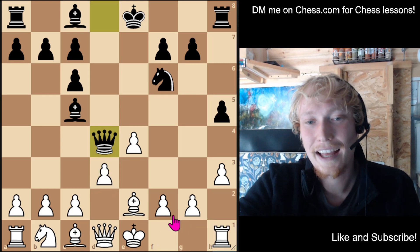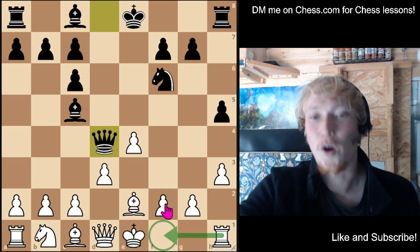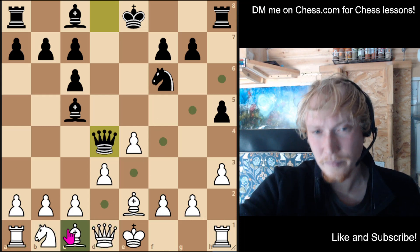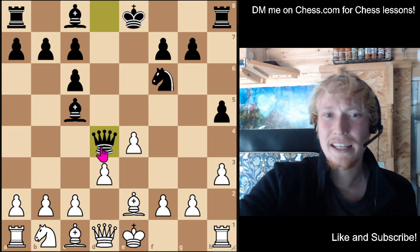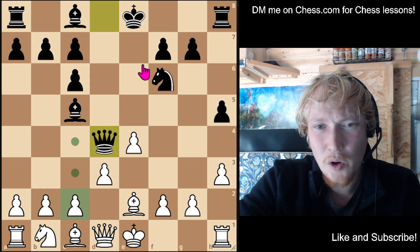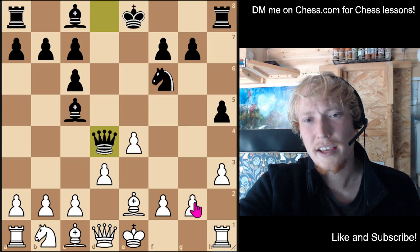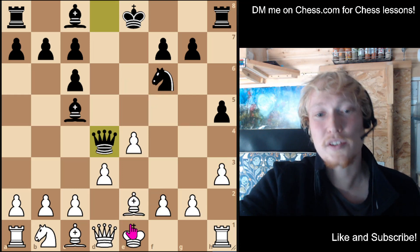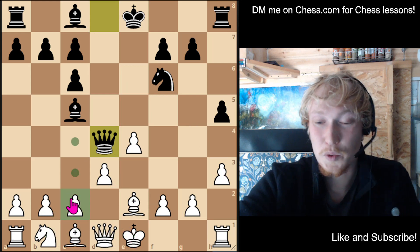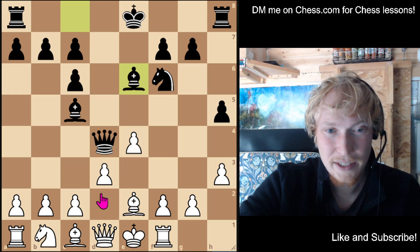Right now the engine says you can castle here, but I recommend not. I recommend putting the rook there and trying to castle queenside. I know that looks silly, but they're not really lined up to attack you on the queenside — all their pieces are sort of facing this side of the board. So to me it makes more sense to develop, lift the queen, and castle the other way. Even though that looks really slow, it's actually pretty safe.